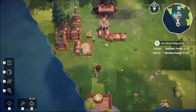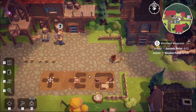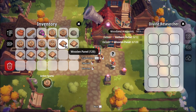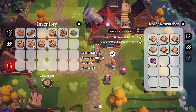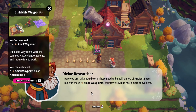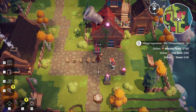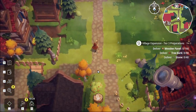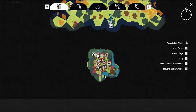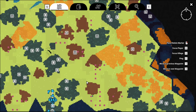We have plenty of pellets and 120 wooden panels. The small waypoint needs to be put on top of ancient bases, and with these small weapons will travel with much more convenience. It requires fuel, but that's fine. So instead of having to run way back here, I could just teleport somewhere — which would be absolutely fine.